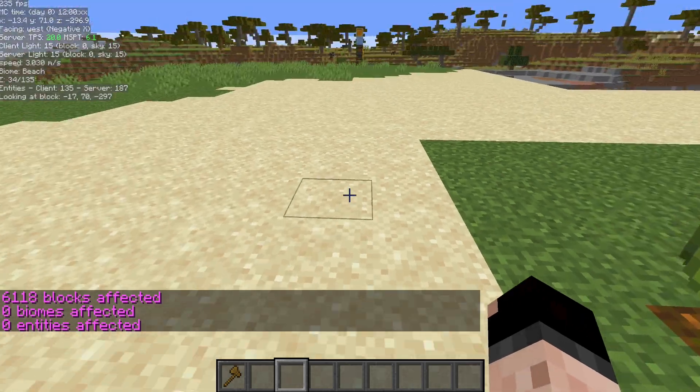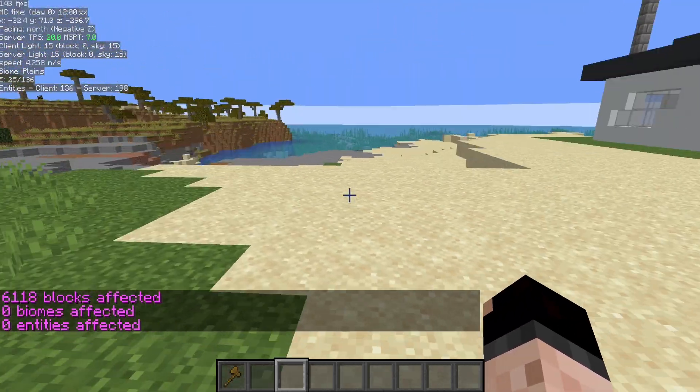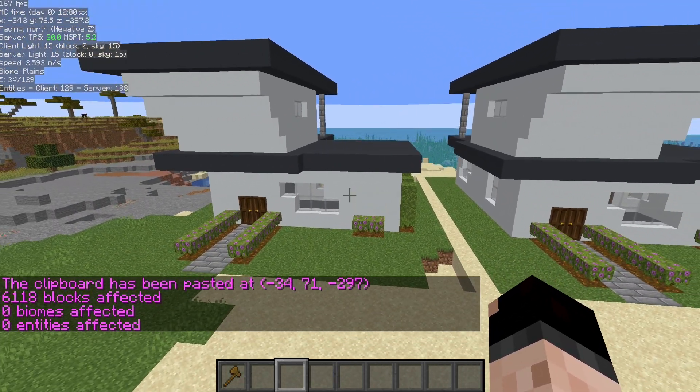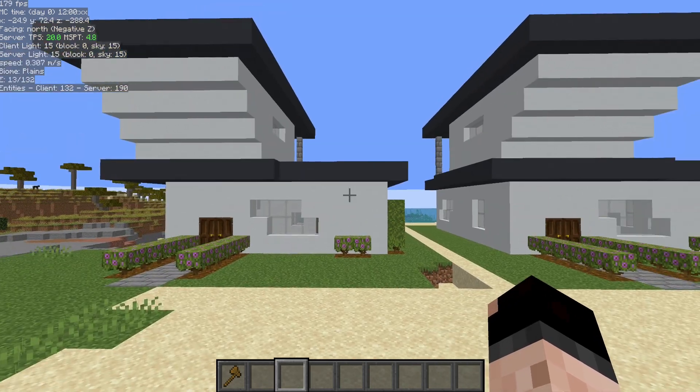That's copied from the position I'm standing at. Now I'm going to move over here and type slash slash paste to paste it at my new position. It's going to paste another copy wherever I stood — we can see that's an exact copy right there. Now I have a backup if I want to make some drastic changes.